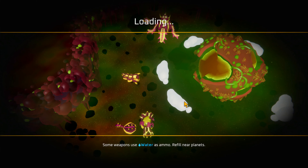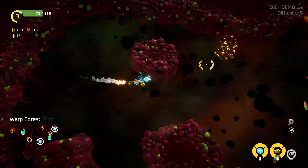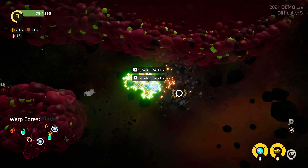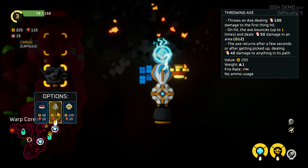As you travel the world, you will get two different types of resources that are used to construct new modules — copper and tech, I think. Tech is particularly useful as it is used to upgrade your installed modules at an upgrade station. Modules are broken up into more or less four categories: basically weapons, defense, support, and structure.